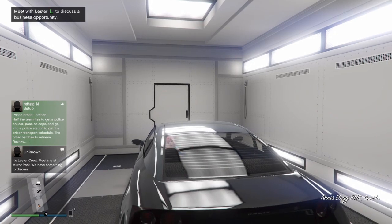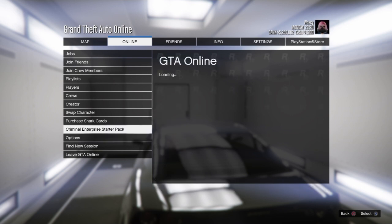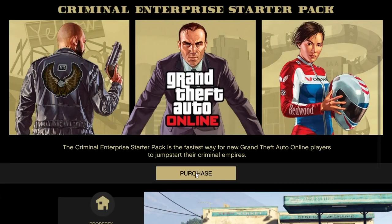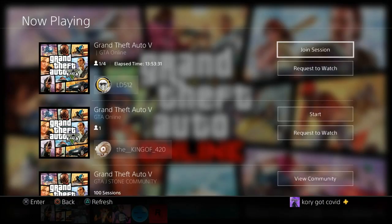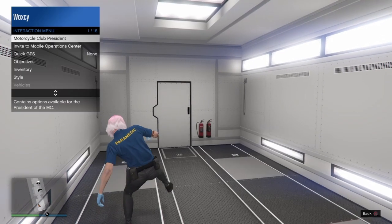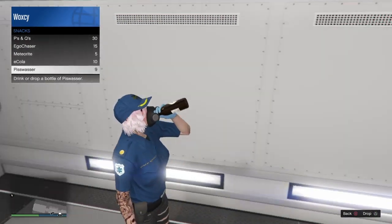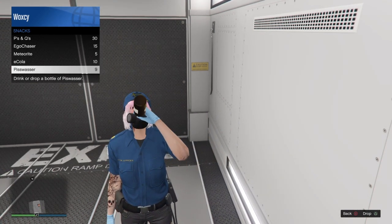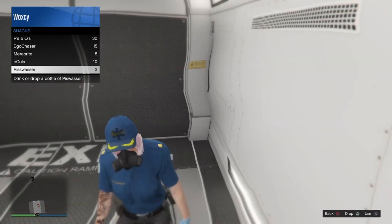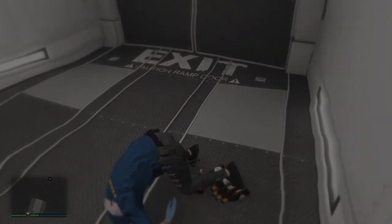Now hop inside of the Elegy. Go to Online, then Criminal Enterprise Starter Pack, and hover over Purchase. Once you're hovering over Purchase, hit X and R2 at the same exact time, then join a friend in a different targeting mode — accept the first alert, decline the second. As fast as you can, open your interaction menu, go to Snacks, then Pisswasher, and drink all of them while holding X so your character passes out. On your eighth one you should pass out as long as you're holding X.